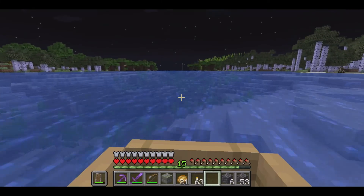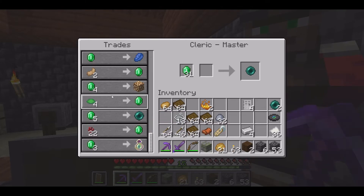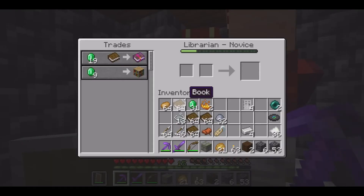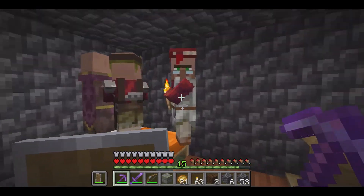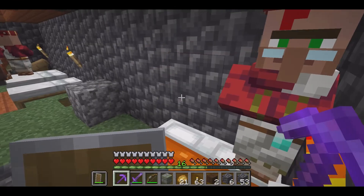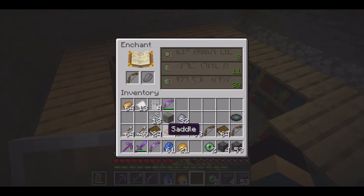Of course we had to trade to get some more ender pearls because I don't have any more. We're gonna make some eyes of ender and get back to the stronghold. Leveling up the cleric was definitely an awesome thing — if I had to go into the nether and trade a piglin a bunch of gold for a couple ender pearls after all that, that would have been rough. Good on me for getting that cleric a while ago. At least I got the cleric and can get ender pearls — all worth it in the end.